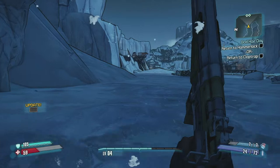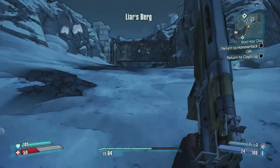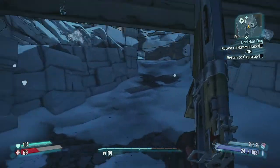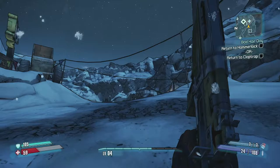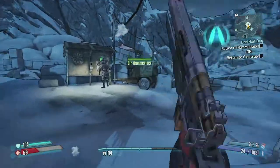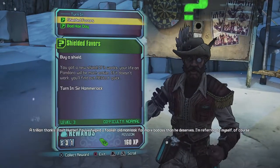I'm going to go for Hammerlock because I want another sniper rifle. One annoying gameplay aspect is there's no fast travel in this game aside from spawn points, so if you're far away in the open world you need to walk back. There's also no health regeneration - if you're low on health you need to find health packs or a shield with health regeneration built in.